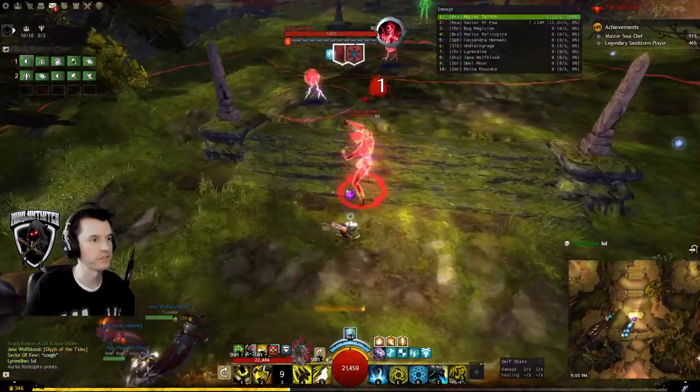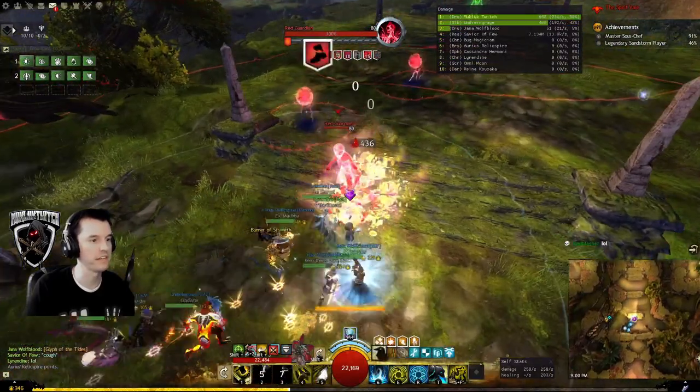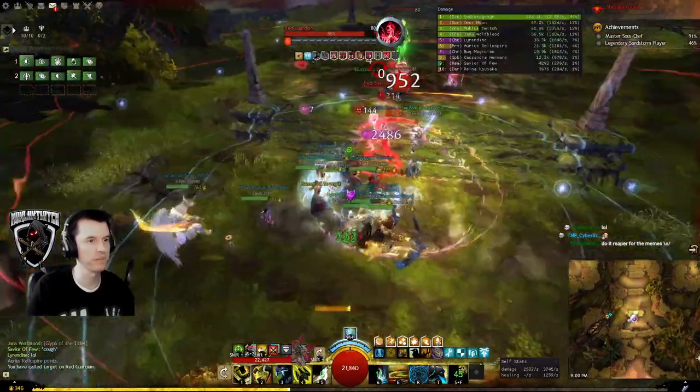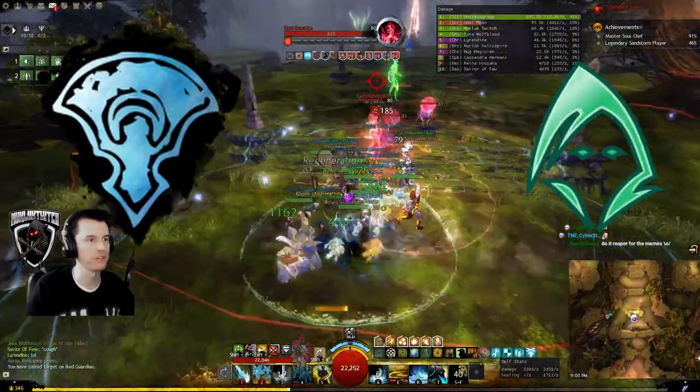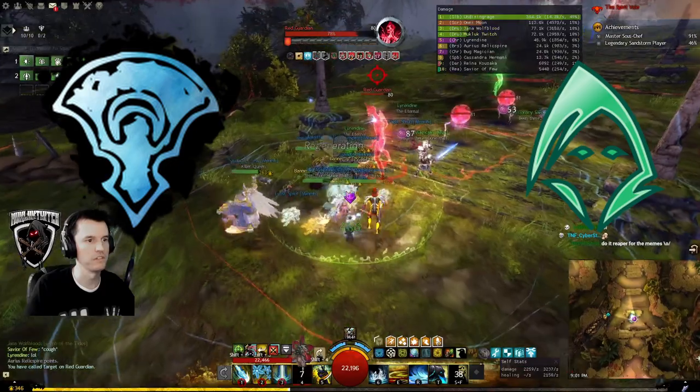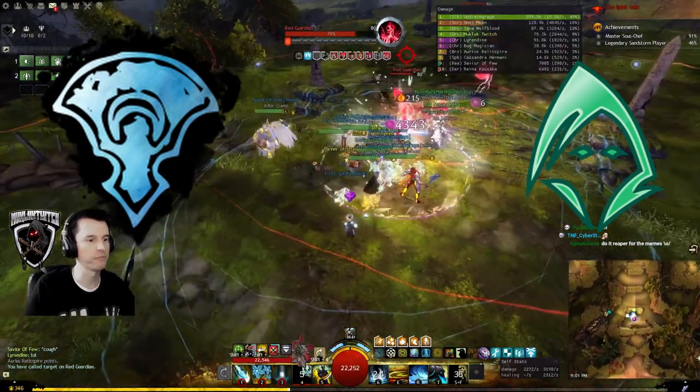Red Guy has Red Mechanic, and summons Red Orbs, which are made of pain. Root them, knock them away, or kite away from them whenever they get close. Be prepared to scream at your Firebrands and Reapers for pulling them on top of the raid as they continue their brain-dead rotations with no thoughts as to the consequences of their actions.